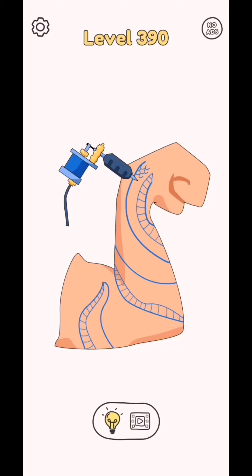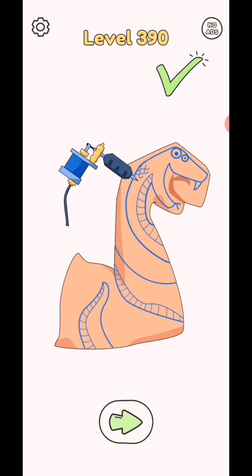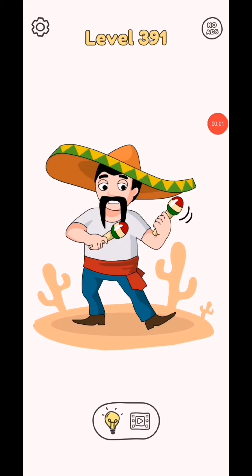Draw one part level 390. So draw this shape of snake. And level complete. Draw one part level 391.